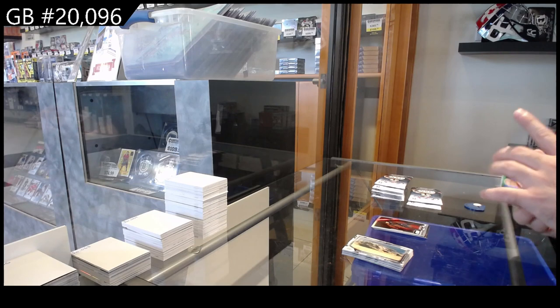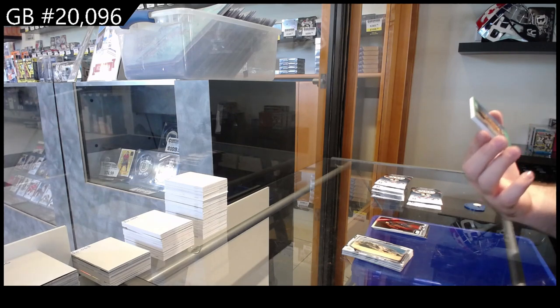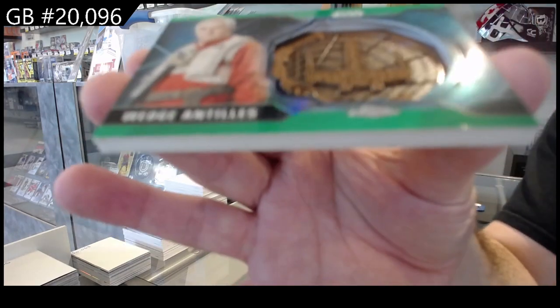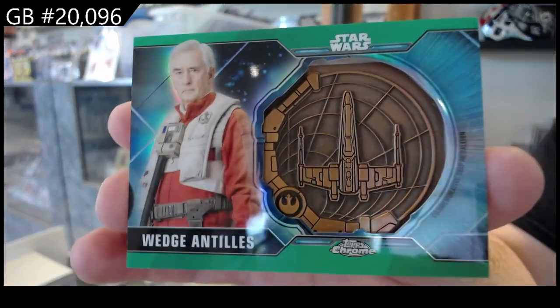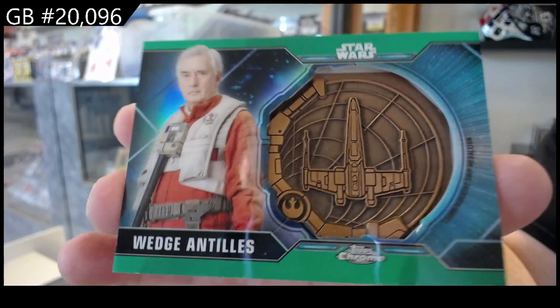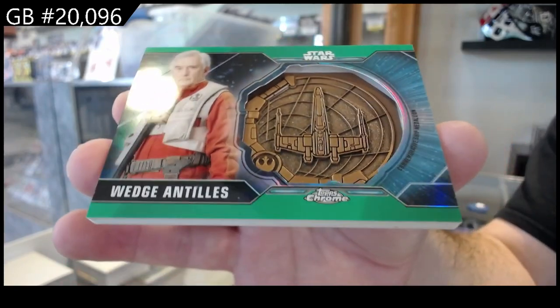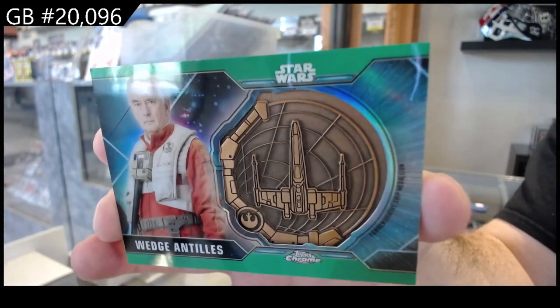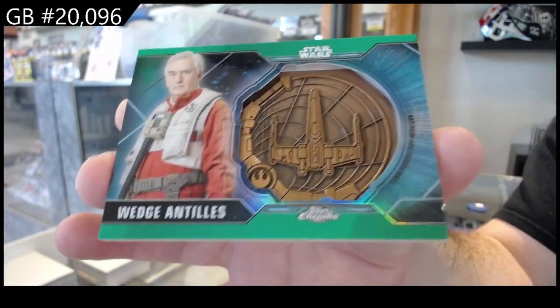We've got number 2 of 50 — a medallion of Wedge Antilles. If I pronounce anything wrong, I do apologize. Number 2 of 50, Wedge Antilles. And 32 of 50.